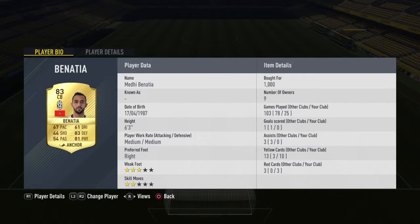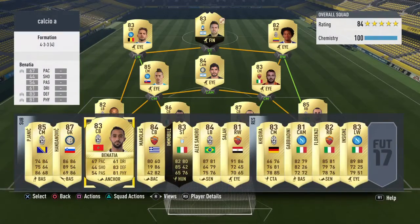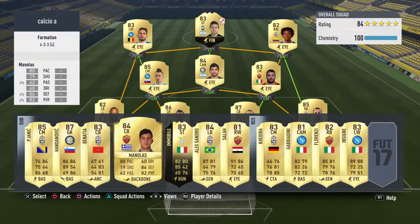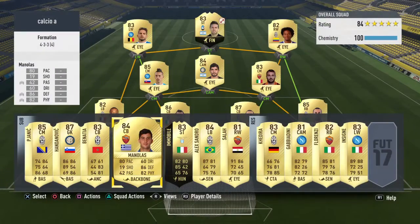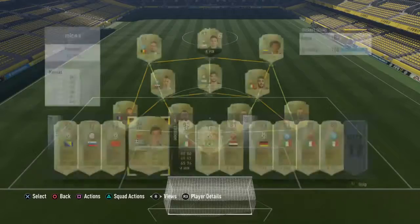Then we've got Benatia — he's not the best defender but for 1k he's a cover for Bonucci and Barzagli. And then Manola — he's a good defender with 80 pace, which makes him very fast, 86 defending, and 82 physical, so he can definitely handle himself at the back. He was 2.7k.